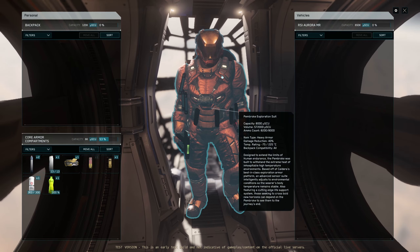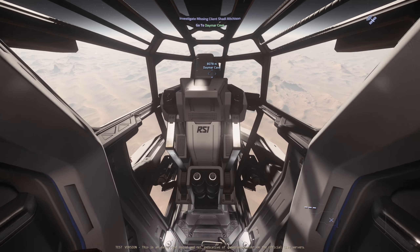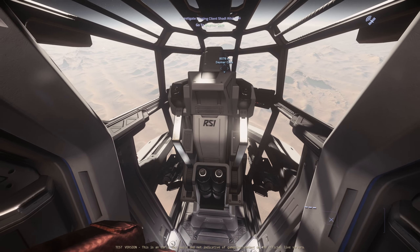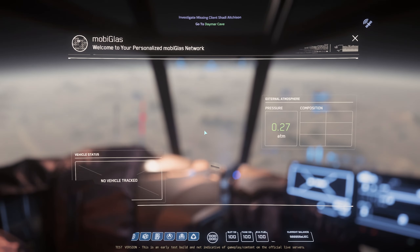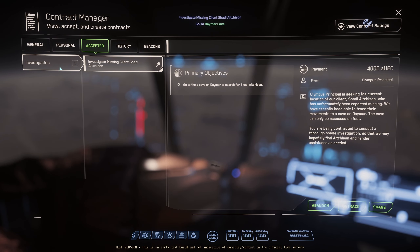I like to cave spelunk on Daymar. We're hanging out right here on Daymar and we've accepted a mission. It's important that when you come to Daymar, the mission you want to accept for these caves is ones that can only be accessed on foot. That's my recommendation for hand mining, because it's designed for just a person to walk through — the clusters are closer together and the nodes are easier to access.